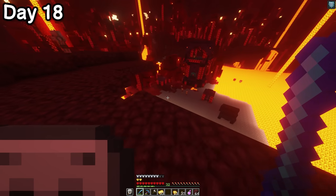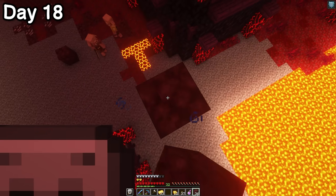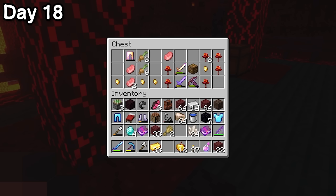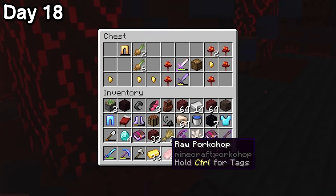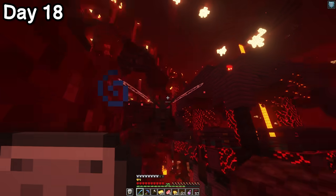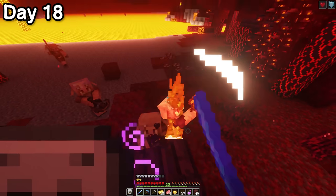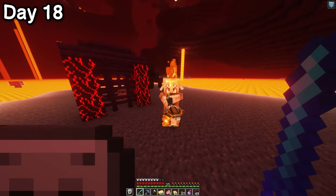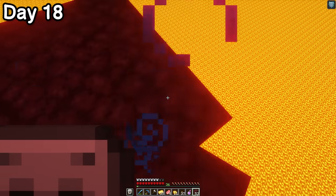There was a nether-themed pillager outpost which seemed interesting. I pillared up, which turned out to be a very good decision. The chest had pork chops — amazing given my current situation, even if it's kind of weird that piglins are keeping pork chops. I also found a netherite scrap. I then decided to wipe out all the piglins in the nearby area — honestly because I found it funny. Conveniently, the outpost was almost right on the coordinates of my treehouse, so it looks like I'll be heading back home.